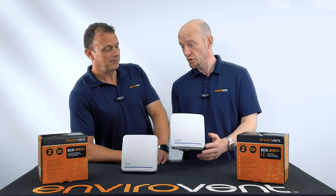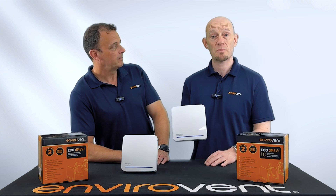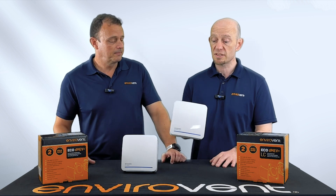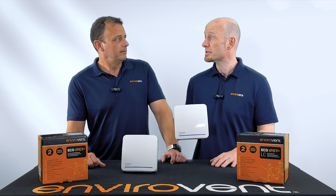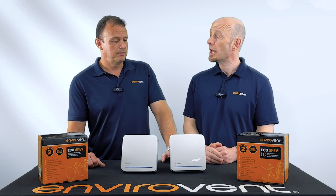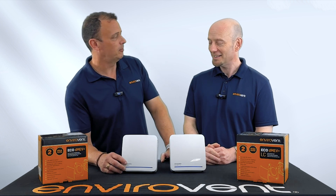With this particular version, not only does it have all these features, it has additional features as well. With the Eco DMEV HT LC — the plus version — additional features include nuisance running control. If you're in a damp environment near the seaside, your fan may be coming on an awful lot when you're not in the actual wet room itself. So we have what's known as an interval function, where if it runs for a prolonged period of time — over an hour — it will actually turn itself off for a time: 4, 8, or 12 hours. So nuisance running does not continue. That applies in any extreme wet climates — might be on top of a mountain somewhere. It's good for you.